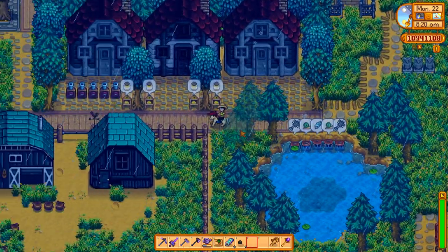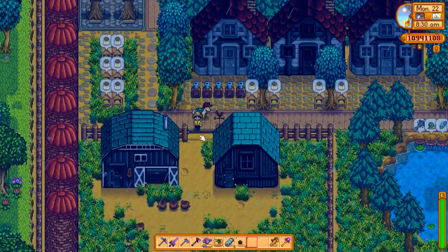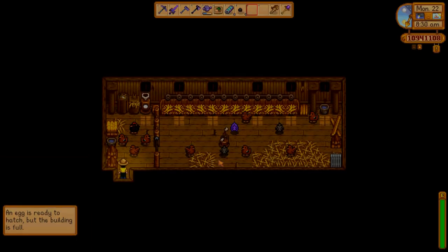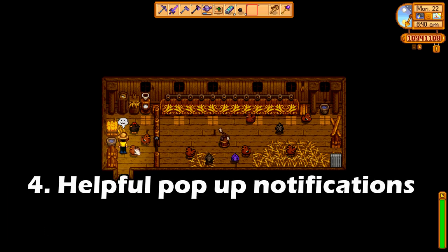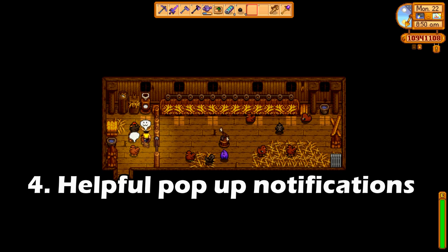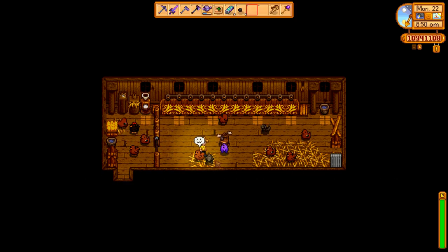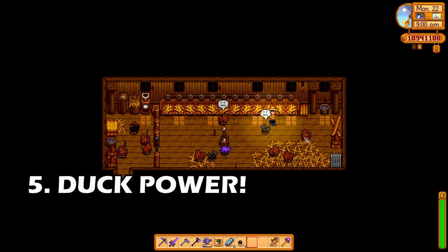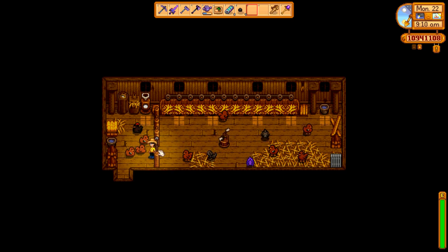Number four: there's a change to your coops — if you have something in the incubator and your coop is full, it will now tell you when you walk in that the egg can't hatch because there's no room, so you'll need to build another coop. Number five: ducks and duck feathers got some changes and are a little more profitable, which is great because filling up your coops with ducks is even better now.